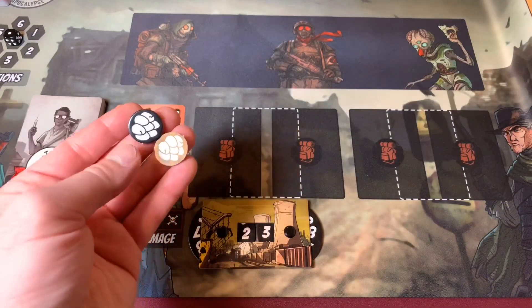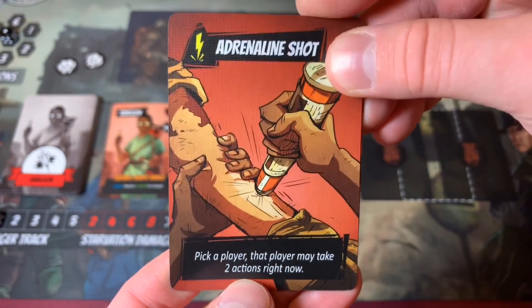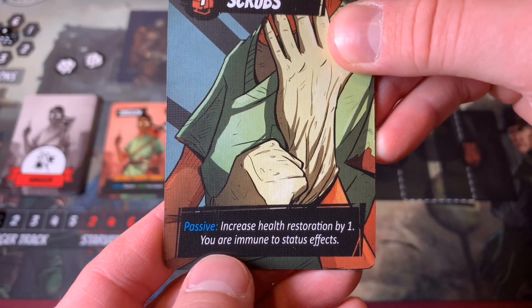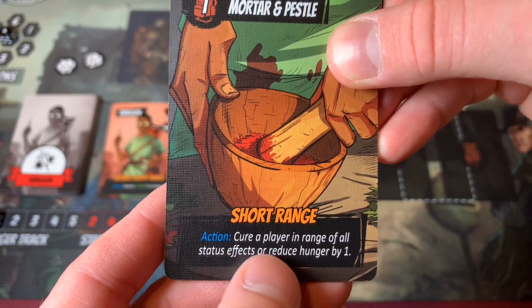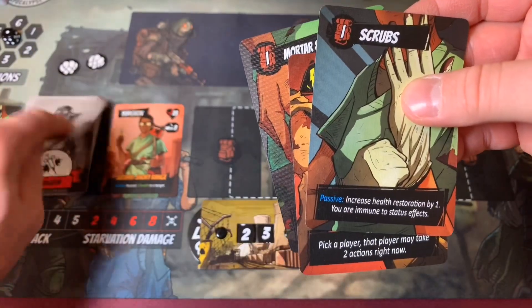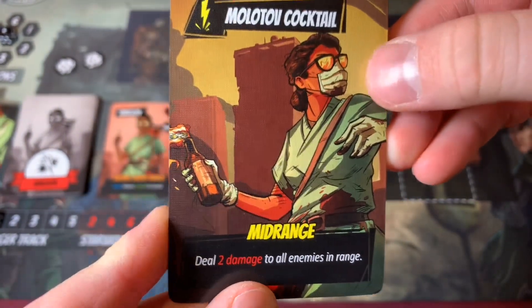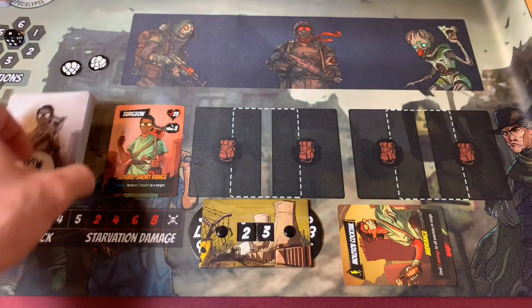Now moving over to our surgeon — he gains both egg tokens and draws four cards. He got an adrenaline shot, which lets a picked player take two actions right now; scrubs, a passive that increases health restoration by one and makes you immune to status effects; a mortar and pestle that can cure a player in range of all status effects and reduce hunger by one; and a second scrubs. We're going to get rid of one of the scrubs and draw another card — we got a Molotov cocktail that deals two damage to all enemies in range. Our surgeon is all set to go.